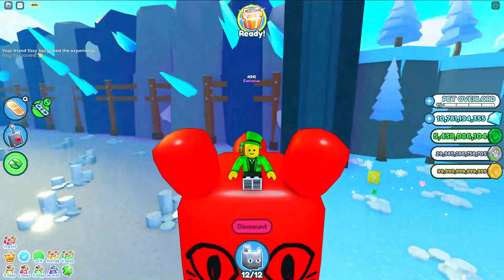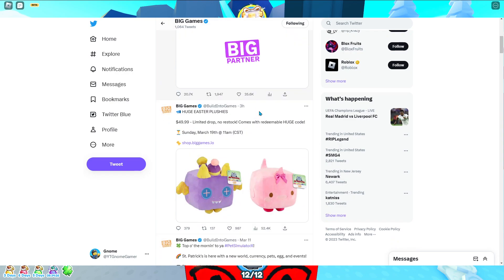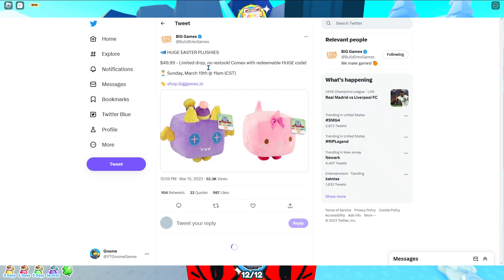But without further ado, let's check out the plushies. So here we are — you guessed it, we're on Twitter. If you scroll down just a tiny bit... huge Easter plushies. $49.99, limited drop, no restock. Comes with a huge redeemable huge code.